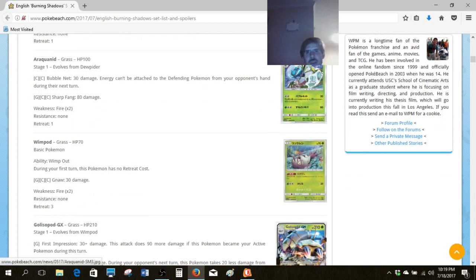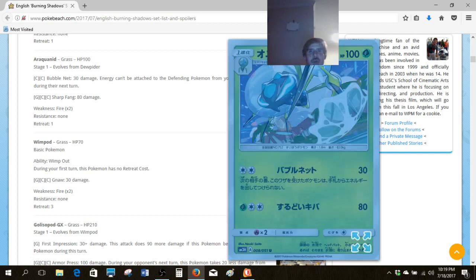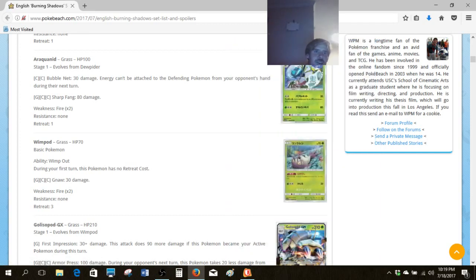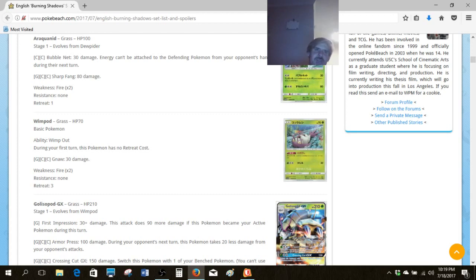We've got the Araquanid from Burning Shadows, and Bubble Net is a pretty interesting attack, shutting off any energy attachments to the defending Pokemon. With Vileplume in play, that can get pretty frustrating. I don't know if it's more than a cute idea after further thought, but there's definitely some potential there.